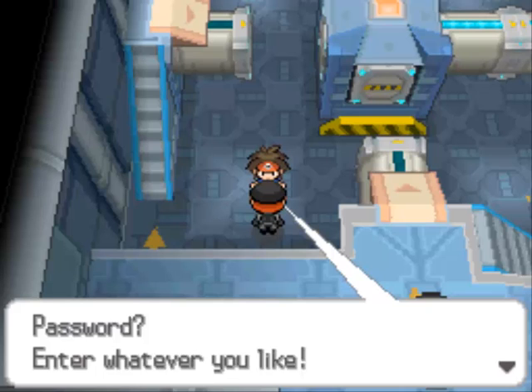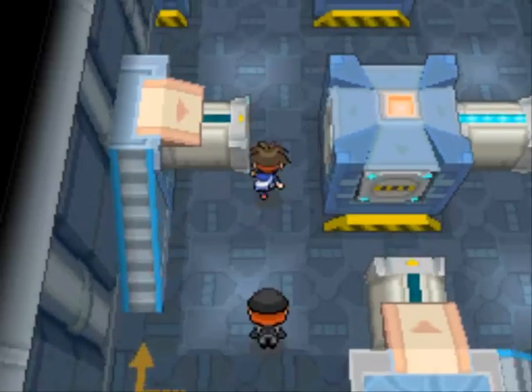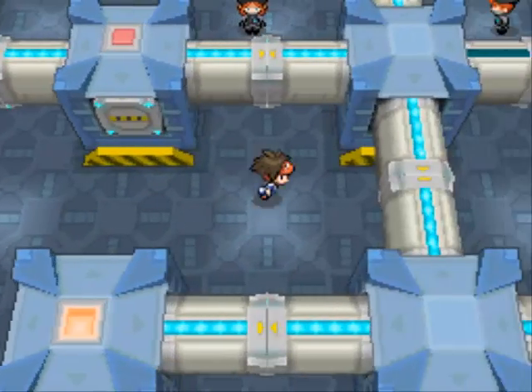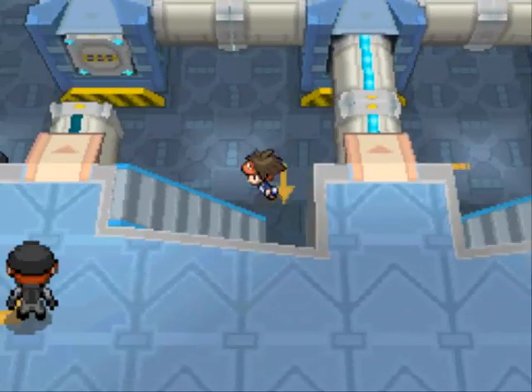Let's get this password hint. She says: 'Enter whatever you like. For your information, my favorite Pokemon is a Dragon type.' That is going to eliminate the number passwords. That means it's going to be Zekrom or Reshiram, or perhaps Kyurem, if there's any truth to that being a possible password.